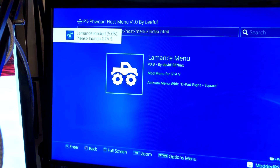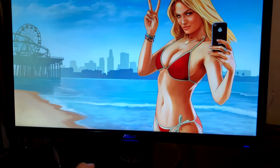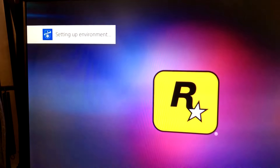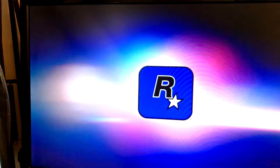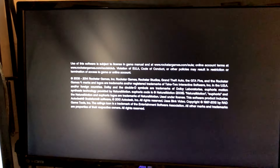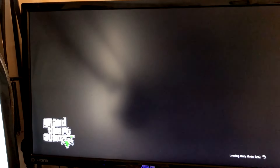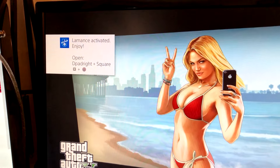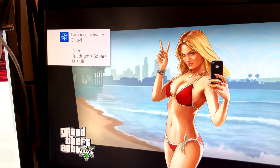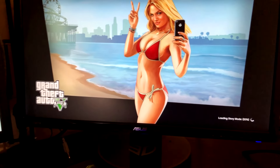It'll tell me to open GTA, so there we go — please launch GTA 5. I'll see you guys once I'm in the game. As it's loading, it's giving me notifications that everything worked properly — setting up environment. You guys can see the next pop-up as well. It'll tell me the mod menu name and how to open it. There we go — Le Mans activated. Enjoy. Open with D-pad right and square.